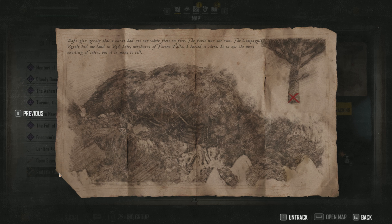Welcome back everybody, Aussie Nutz here with another Skull and Bones helpful treasure location guide. In this one, the company Real had me land in Red Isle northwest of Veruna Falls — I buried it there.